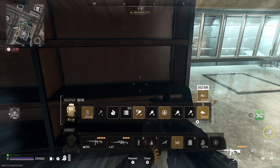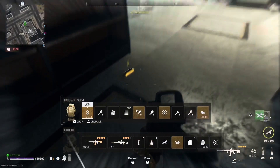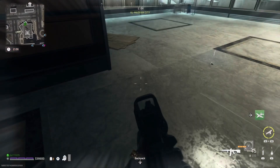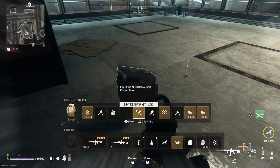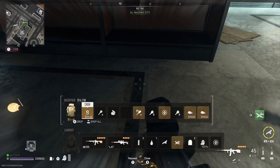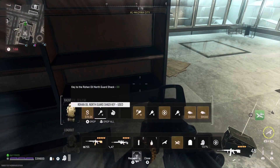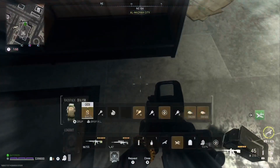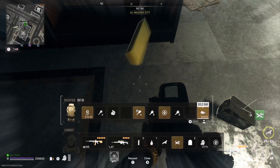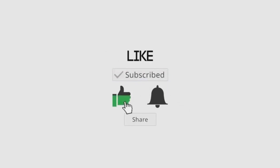You can only duplicate the item if you're in the spot where you found it or at least close to it — you'll notice I was able to duplicate this gold bar as long as I stay near where I found it. One more thing: make sure your settings are set to tap to reload, not tap to interact. That's it — thanks for watching, let me know if you have any questions, and hit the subscribe button!